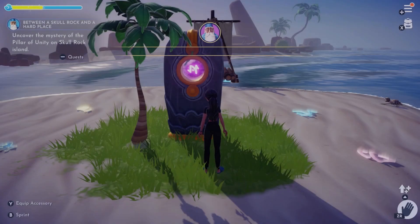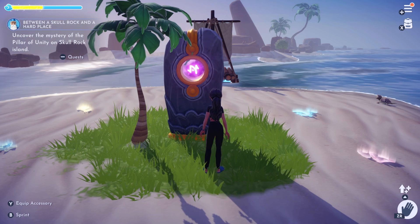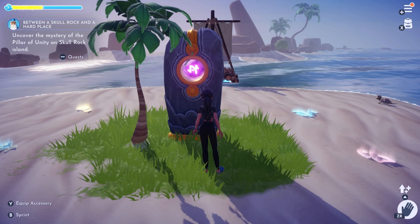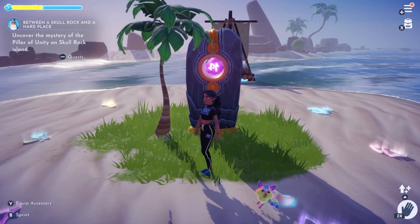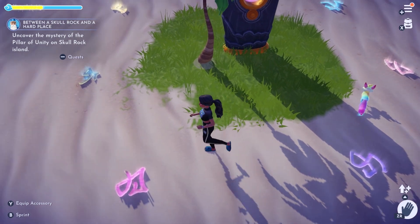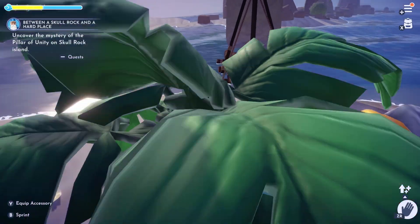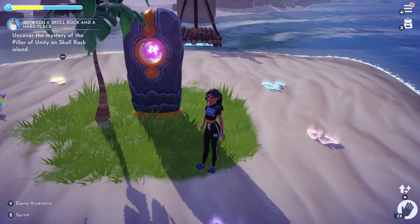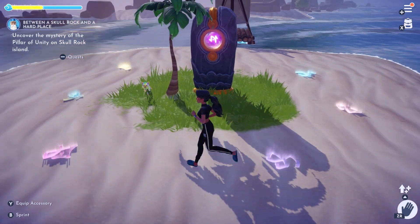So this is where the puzzle comes in. We have unlocked 'Between a Skull Rock and a Hard Place,' so we have to uncover the mystery of the pillar of unity on Skull Rock Island. Now we have all these symbols on the ground, and those symbols match up to the orbs in the other pillars. What we have to do is move each pillar to its corresponding spot.